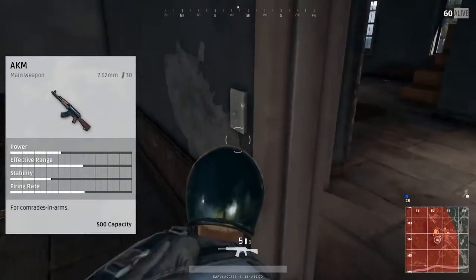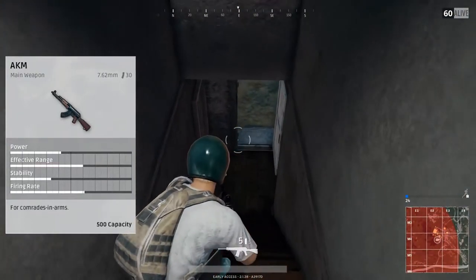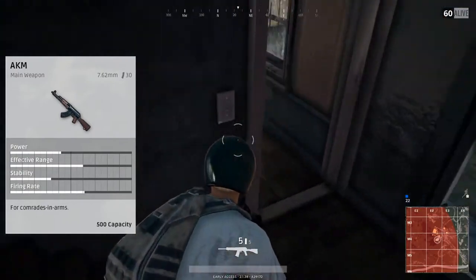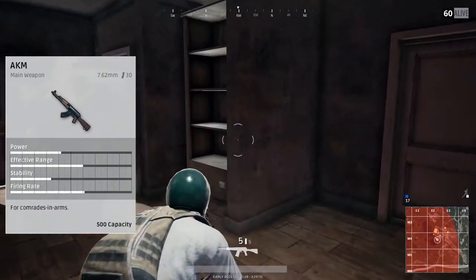The attachments are about the same — we have the suppressor, the extended, and the quickdraw, then we have the extended quickdraw, the compensator, flash hider, and then you can use all the sights on this gun: red dot, holographic, and the 4, 8, and 15 times scopes.